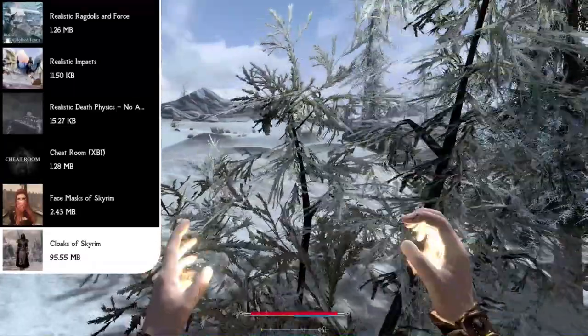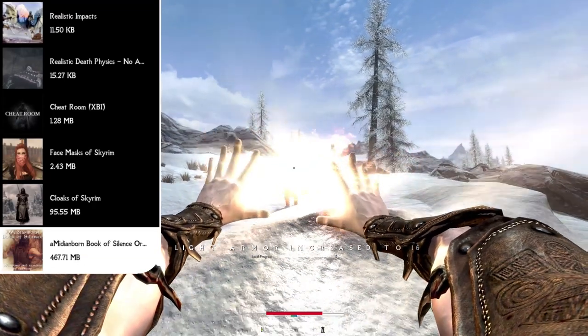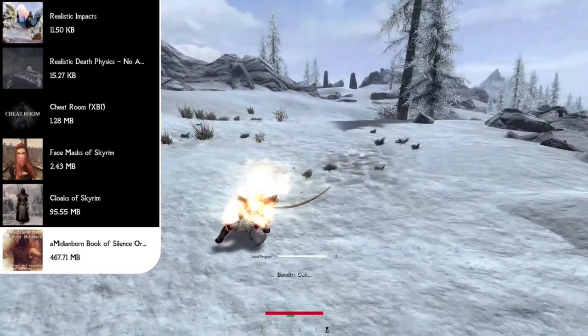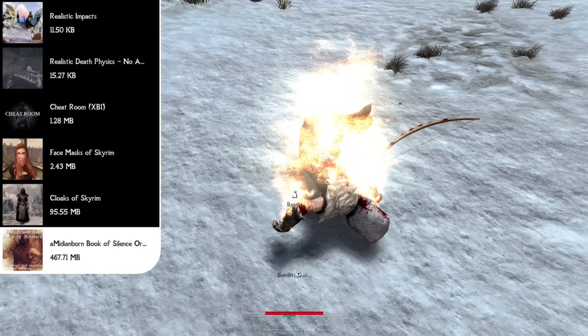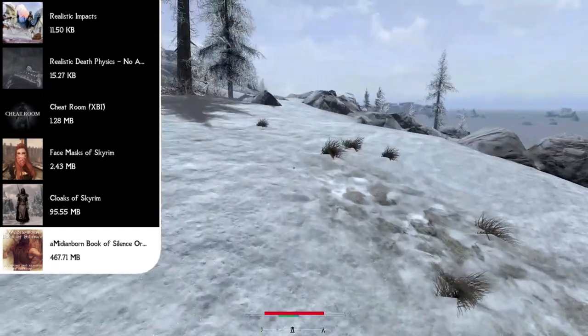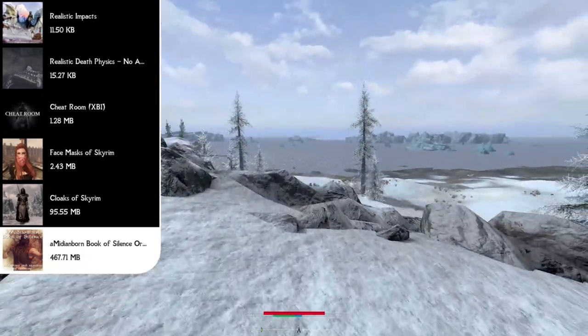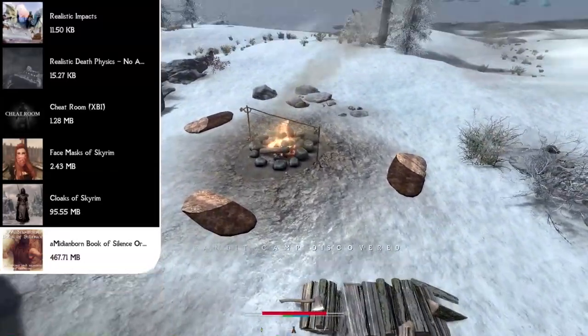Up next we have our all-in-one armor mod, which is the Amidian Born Book of Silence. This sets the industry standard for Skyrim textures and includes every single armor type — light armors like fur, studded, and hide, as well as heavy armors like iron, steel, blades, dwarven, and orcish. It covers all the different types of armors you can find in the game and gives them new high quality textures.